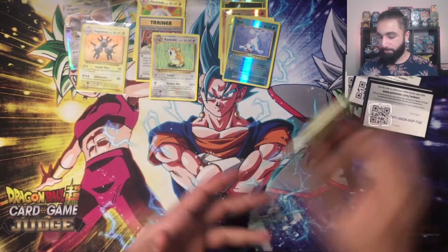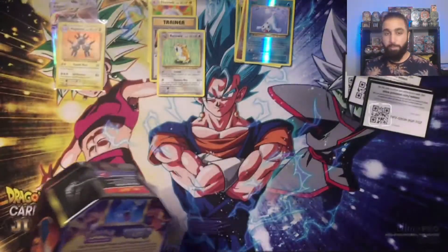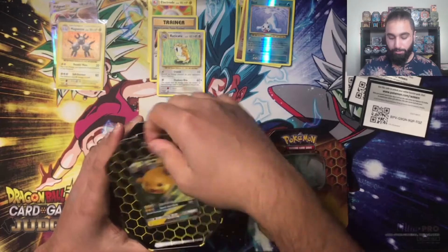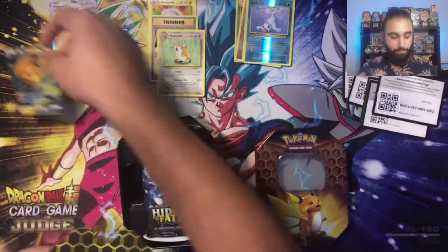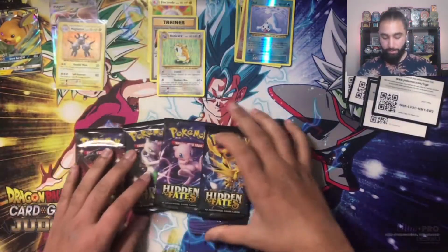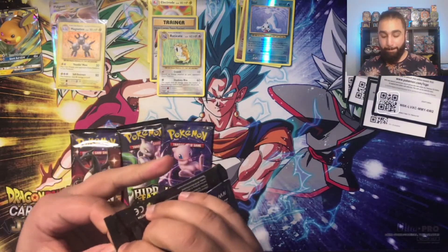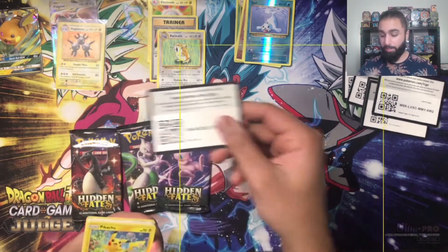Let's move everything to the side. Starting off with the Raichu Hidden Fates tin. I've got my trusty scissors — remember kids, always use adult supervision. I've not opened many Hidden Fates, so I can't fully remember what's in here. I know there's the Charizard, which hopefully we get, and also some Evolutions-style cards that I'd love to pull as well.